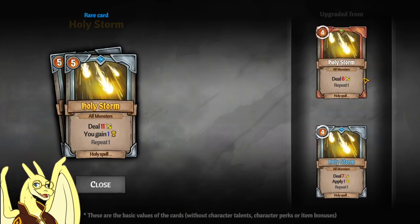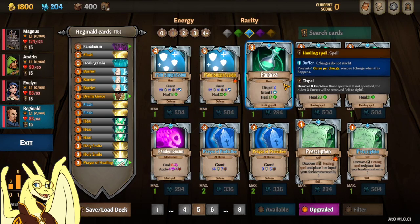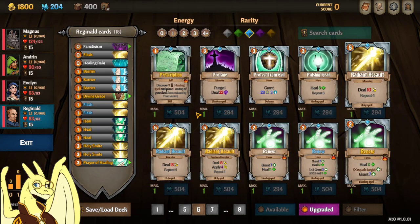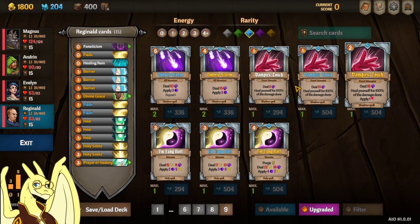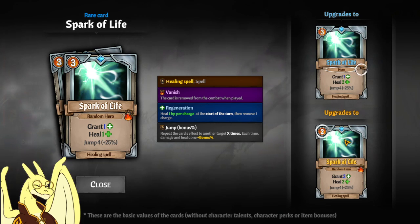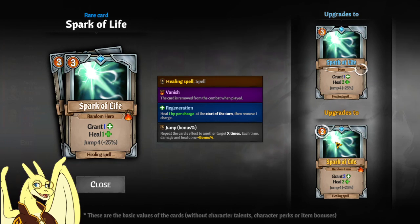Holy Storm is very good — especially the 5-cost version on Reginald; the 4-cost version is better on Otis. Panacea is really good — it lets you discover healing spells and put them into your hand with the blue version, while the yellow version lets you put it on top of your deck. Spark of Life is a really good healing spell you might want to consider — it just bounces and does a ton of healing. You'll definitely want to upgrade it as soon as you get the chance, because the boost from one heal to two heal in addition to the jump bonus every time it jumps is really good. The yellow version is really good even though it starts on a random hero — it jumps randomly to another target in your party, so eating the discount is very good.